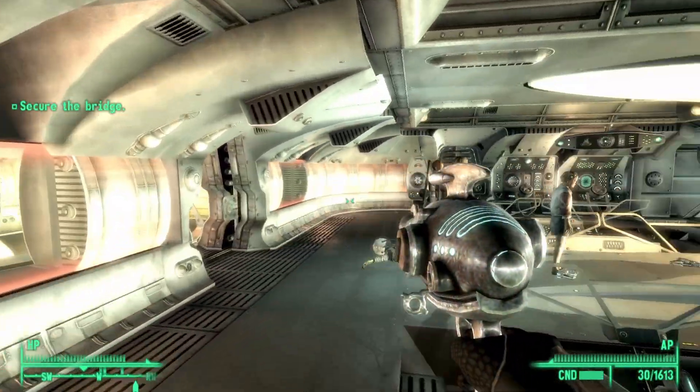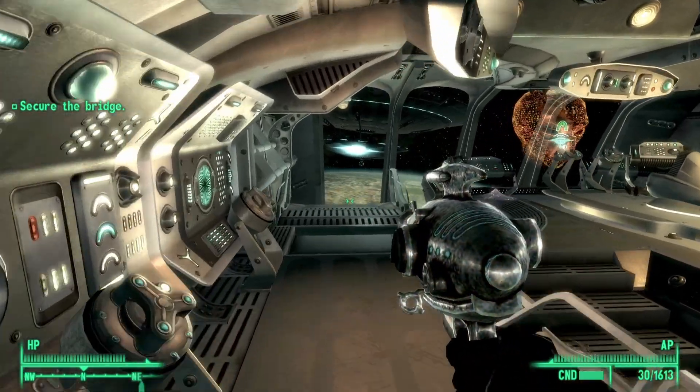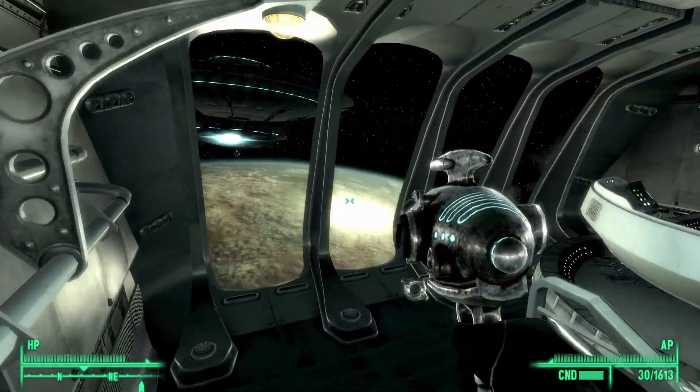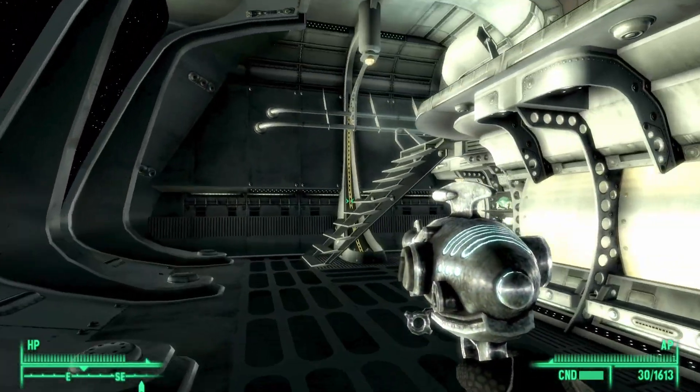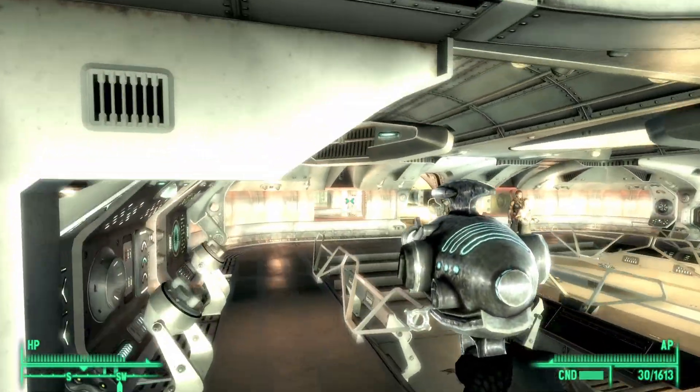Hi, I'm Mo and I'm trapped in Fallout. Today I'm going to show you how to get your hands on the Captain's Sidearm, a unique alien blaster that you can get in the Mothership Zeta DLC in Fallout 3.